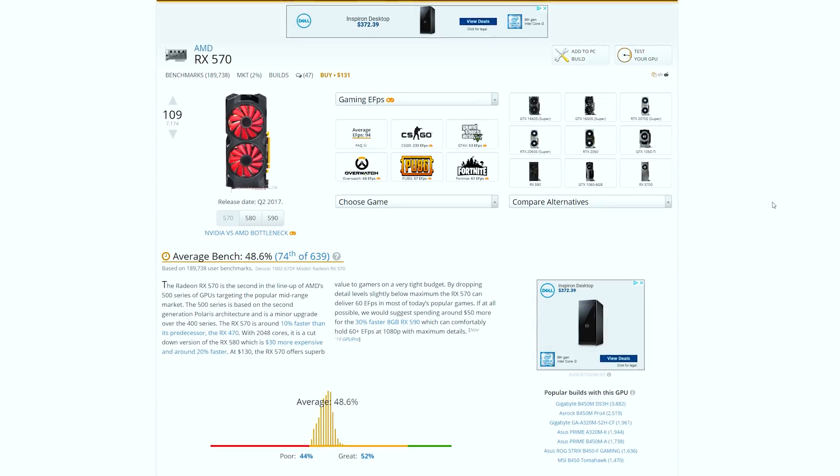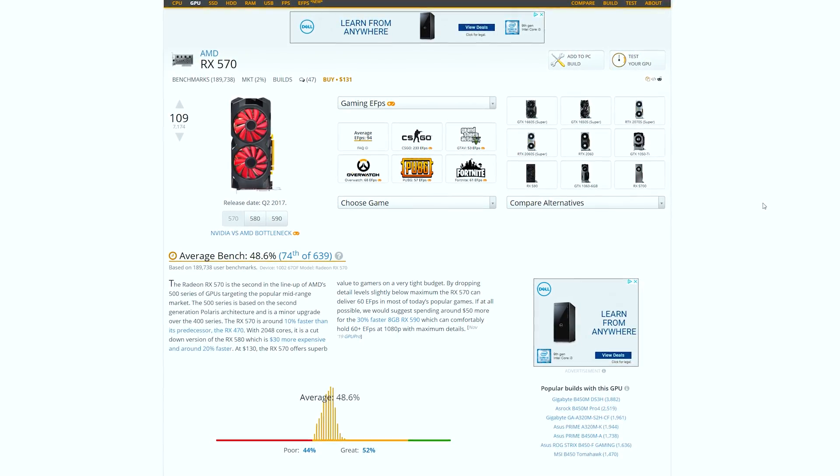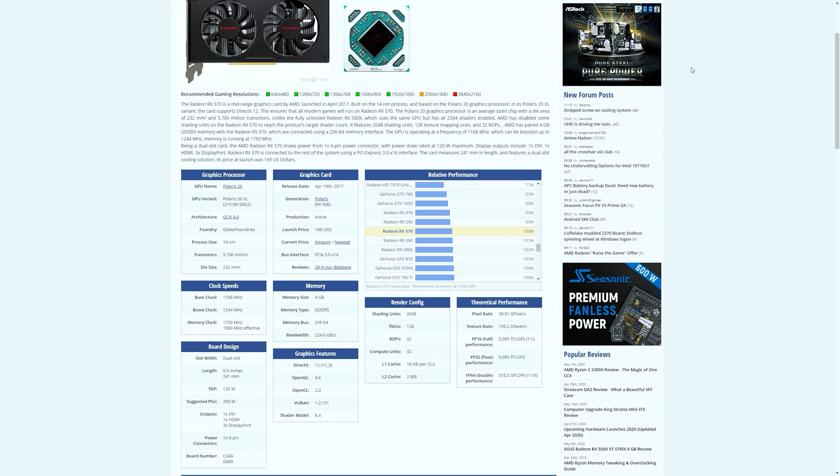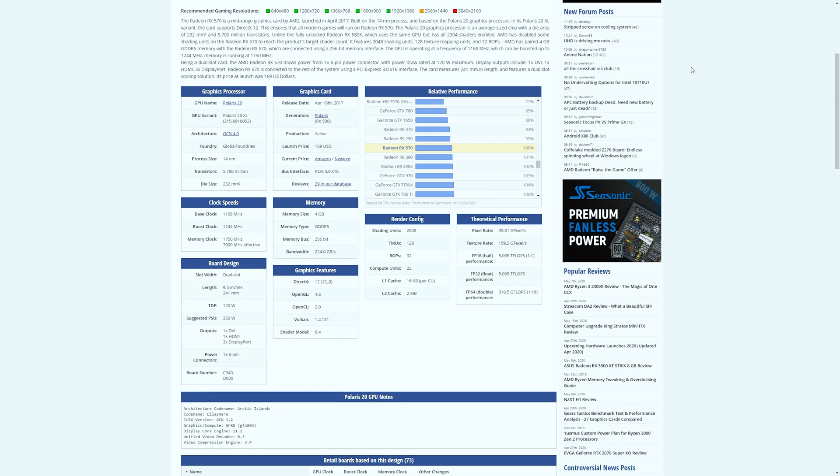Moving on to the RX 570 4 or 8GB: if you can find one cheap on the used market, this can be one of the best options to max out GPU performance with these Optiplex builds. You will still need to follow the same instructions as the 580 — this card draws more power than just about every other card mentioned, even more than the 1070. You can use it with the stock power supply, but I would not recommend it as you'll be pushing things to their limits. You'll most likely also have to modify your case to fit it, as they're usually similar in size to the 580.